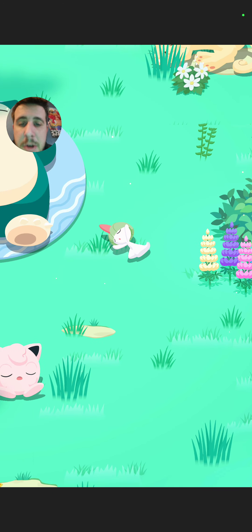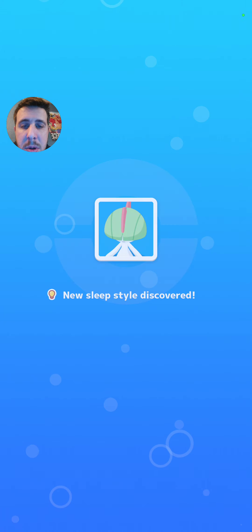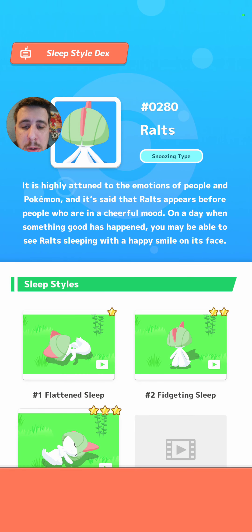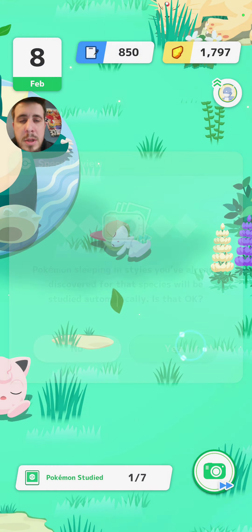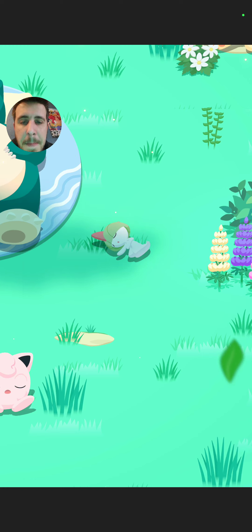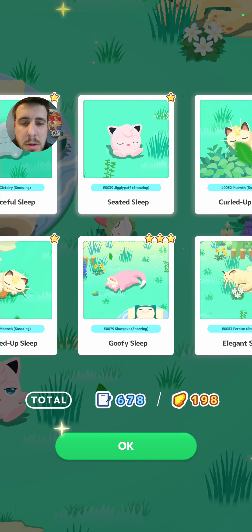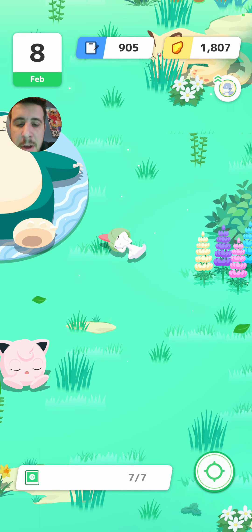All right, we'll snap the picture of the new Ralts here. We got the snickering sleep style, which is cool. Let's go ahead and snap the rest of the photos. That should be everything.